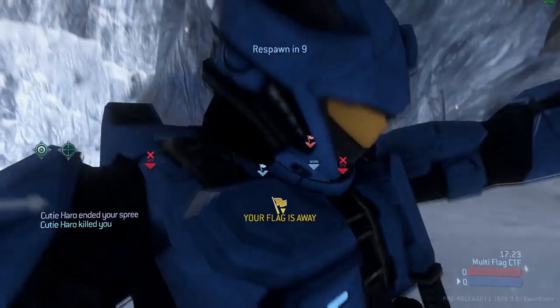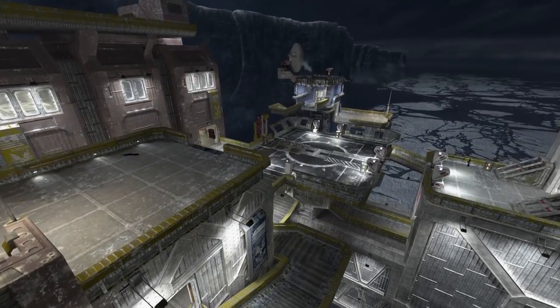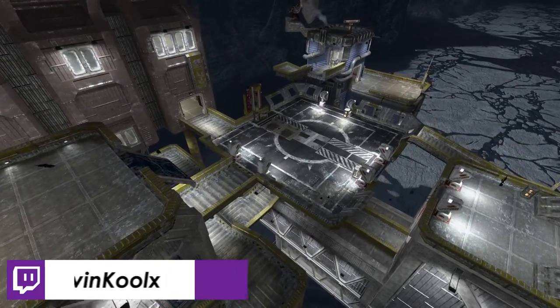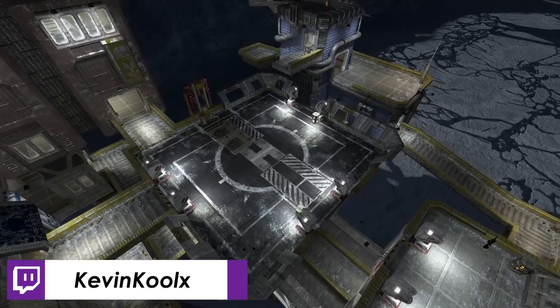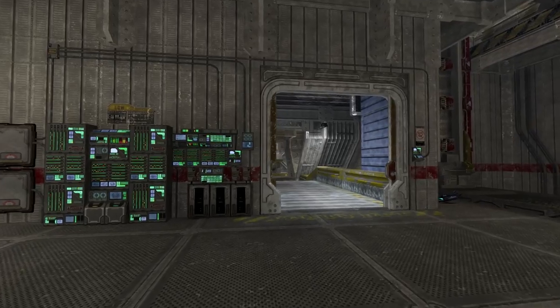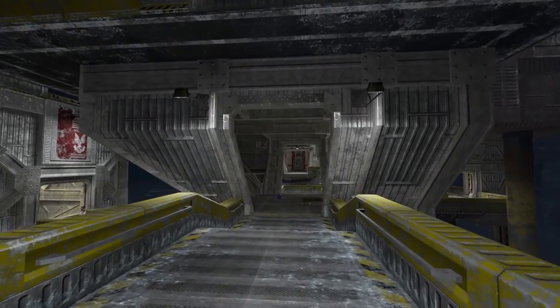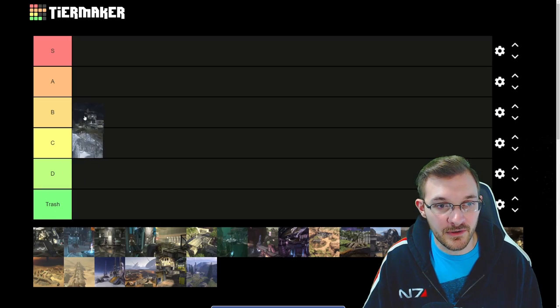Next we have Blackout, which is a remake of the Halo 2 classic Lockout. It doesn't really play out as well as Lockout did — they've changed a lot of jumps and some geometry with different elevation changes that don't really play out that great. But the bones on it are still pretty good, so if you remake Lockout, you're going to have a good time. I think this map goes into B tier.